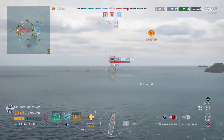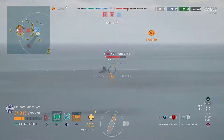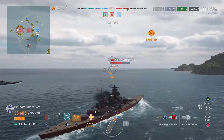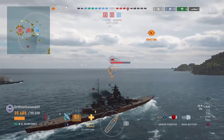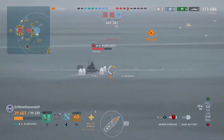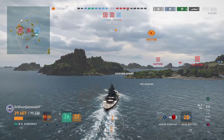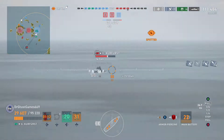The whole enemy team has just completely capitulated. There's not much they could have done — they cannot stop this Grosser Kurfürst push whatsoever. As Failing Great pointed out, if two Grosser Kurfürsts push up and you don't focus them down, they're going to steamroll you. The only way to stop a GK that's bow-on and angling well is by spamming it down with HE, getting superstructure penetrations, or torpedoing it — and they have no real torpedo threats and most of their ships are already dead.